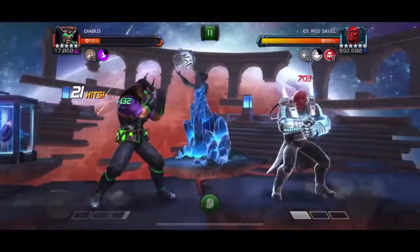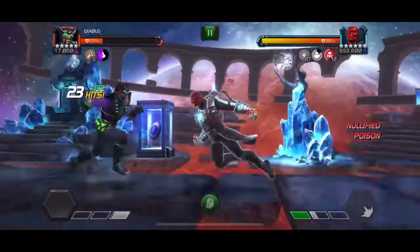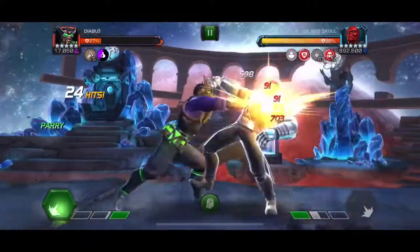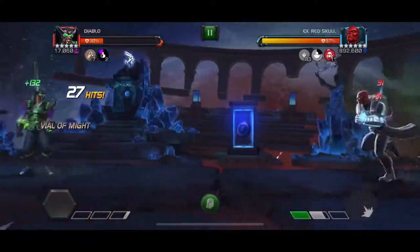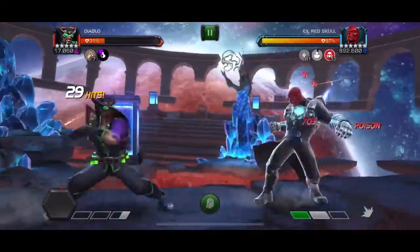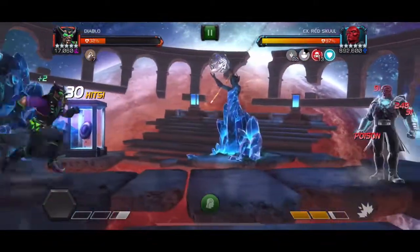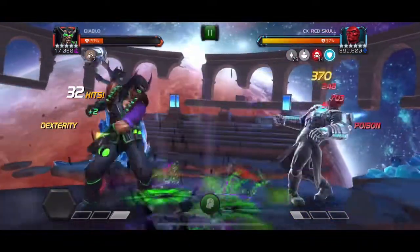I was pretty sure that he would be a decent champion for this fight. Now, with Red Skull, he takes really much no damage under 1 bar of power, and 50% damage between 1 and 2 bars of power. I think it's 25% more damage when he's above 2 bars of power. So you ideally want to deal your big amounts of damage when he's above 2 bars of power, but then you have to deal with his special too, which can be quite annoying.